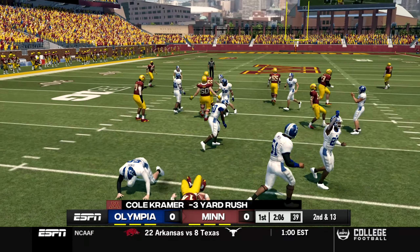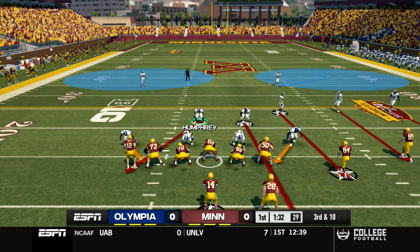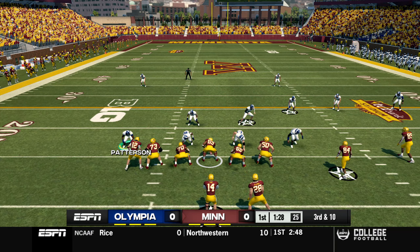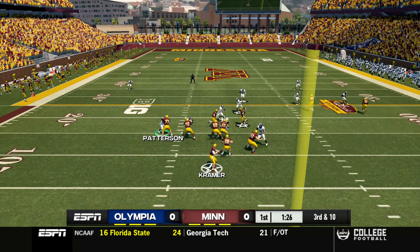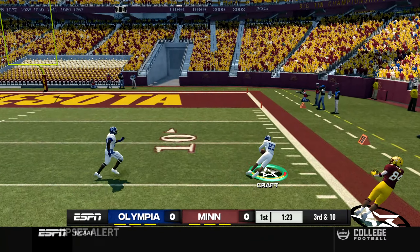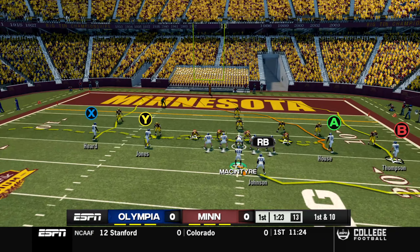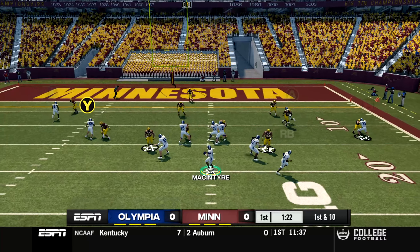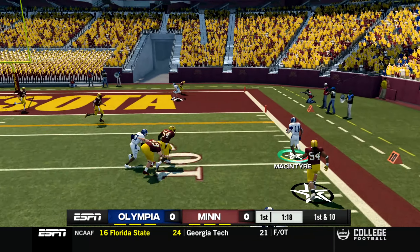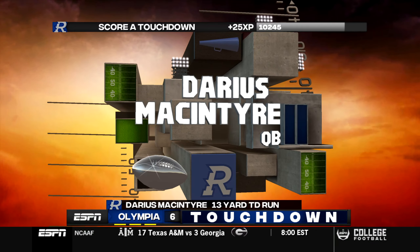First and 10 for Minnesota, they run a speed option and Cole Kramer is again brought down by John Schweiss. Third and 10 now for Olympia's defense. Kramer drops back with plenty of time and throws a pick to Brett Craft who had a lot of room in front of him, but unfortunately stumbled after the catch - could have been a pick six. First and 10 here - Jared McIntyre rolls out and he's into the end zone, the contain was not there from the defensive end.